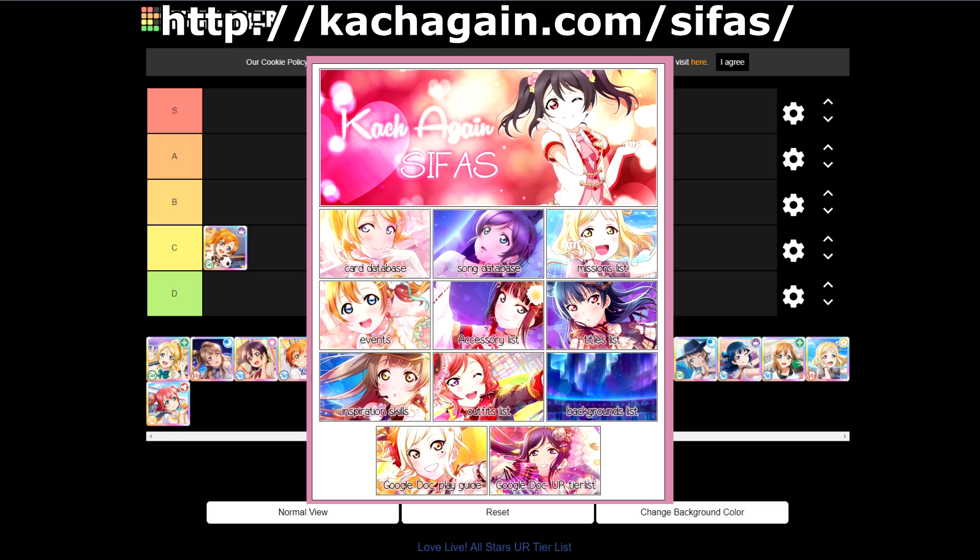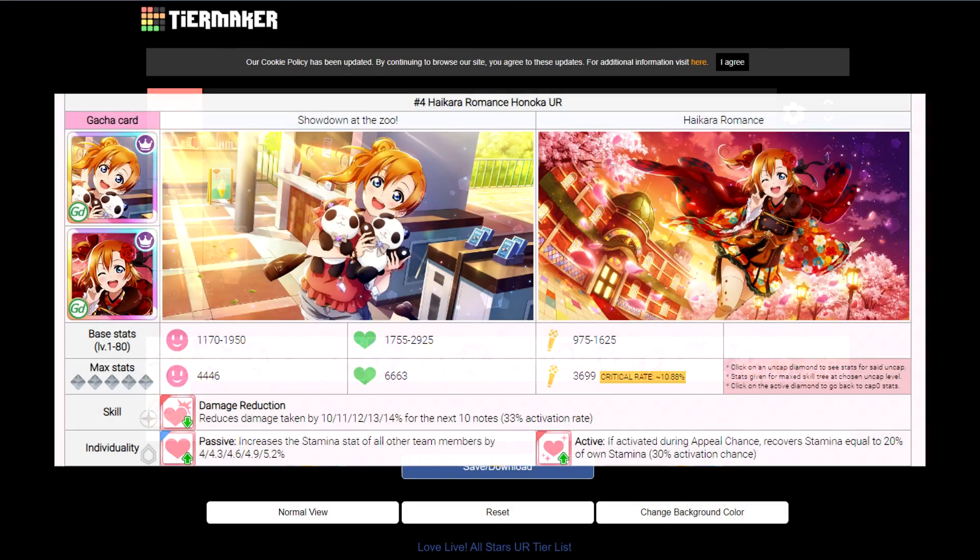For Honoka, her ability — which is listed as 'skill' here but I'm going to refer to as 'ability,' since I think that's what it's called in the global version — is damage reduction. Damage reduction is the worst out of the three defensive skills. Shielding and healing are much better defensive skills, and damage reduction is just the worst of them.